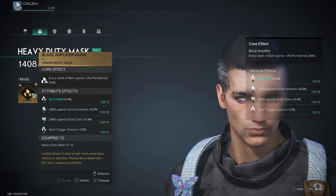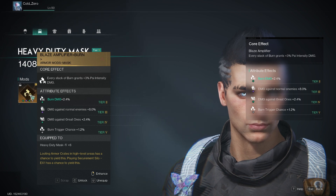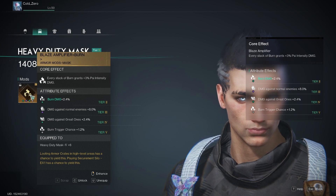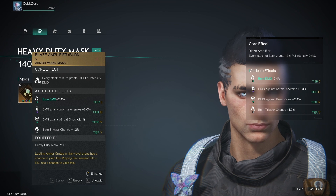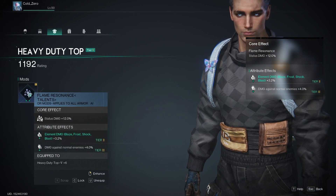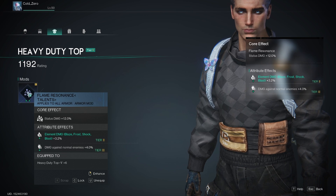For the mask, you're going to want Blaze Amplifier. What this does is every stack of burn grants plus 3% PSI intensity damage — just upping the damage of your burn further. For this mod, specifically look for the Burn subtext. For the chest, you're going to use Flame Resonance, which gives you a status damage buff of plus 12.